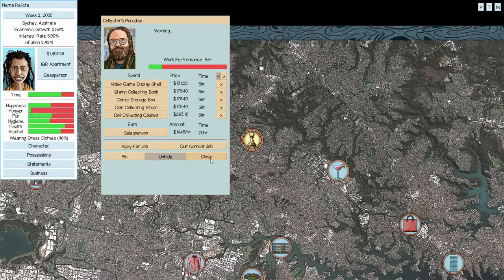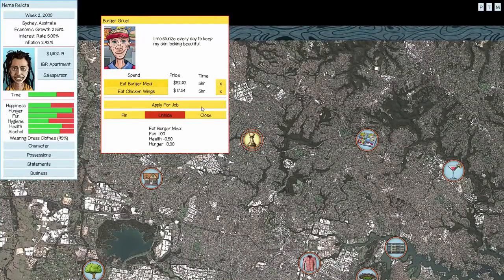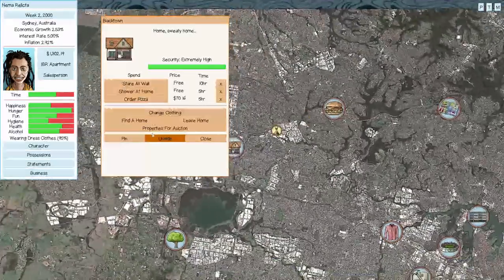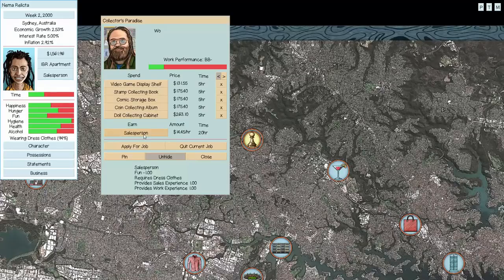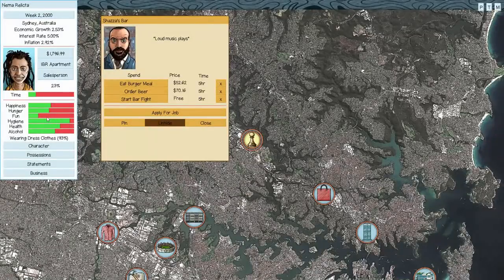We'll get two burger meals for hunger. There'll be better ways to feed ourselves long-term once we build more money. Since we're down there, we'll grab a shower. Health is fine as long as we keep it above 50. We get roughly 40 fun points every time we start a bar fight, so two bar fights will very efficiently get us back to 100 fun, wasting only about 3% of the benefit.